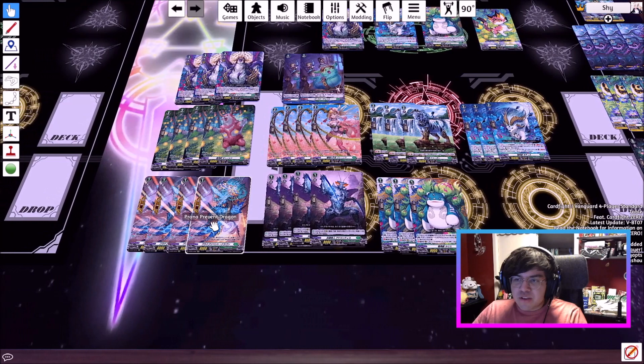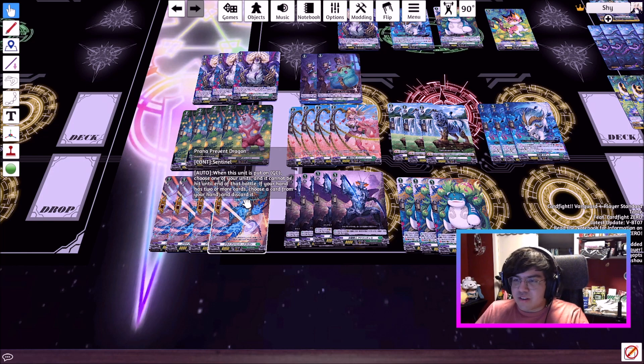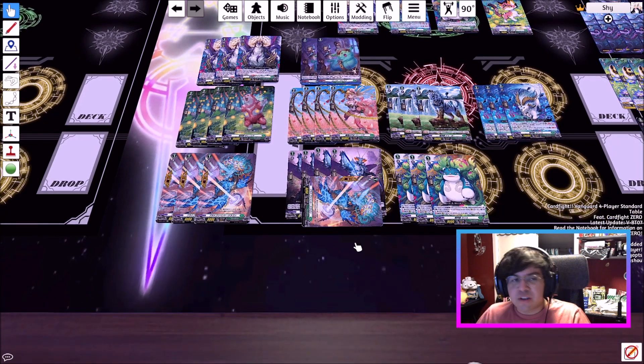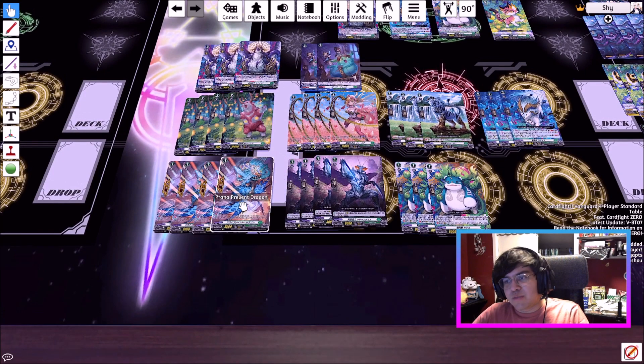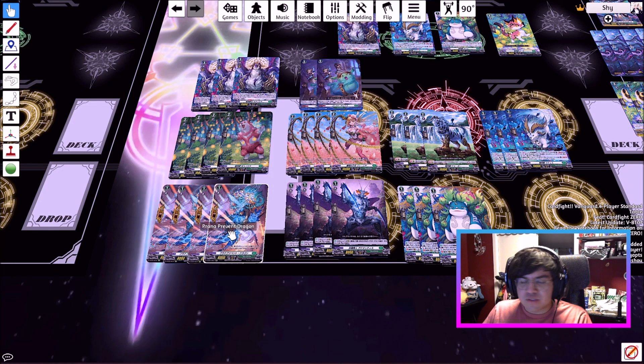For grade ones, you have the straight-up upgraded perfect guard. The reason this one is better is because if your hand has two or more cards, you choose a card from your hand and discard it. That means if you only have one card in your hand and guard with it, you don't have to pay the cost and its sentinel ability still activates. That's a straight-up upgrade, and these new perfect guards are just rares, so you might as well upgrade.